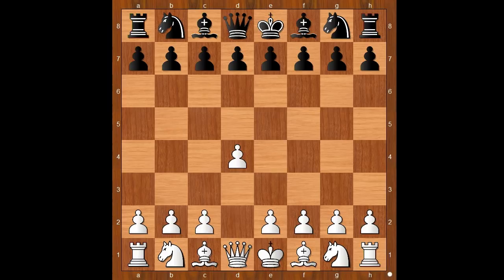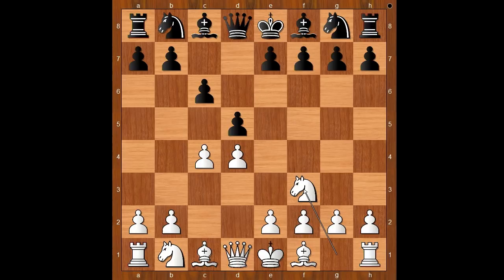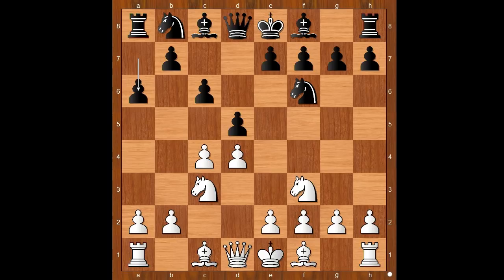Pavel Eljanov had white pieces and he started with d4. Ivan Sokolov played d5, c4 — the Queen's Gambit, c6 — the Slav defense. Knight to f3, knight to f6, knight to c3, and now a6 — the Chebanenko Slav. White to move: c5, e3, and a4 are the three most played moves.